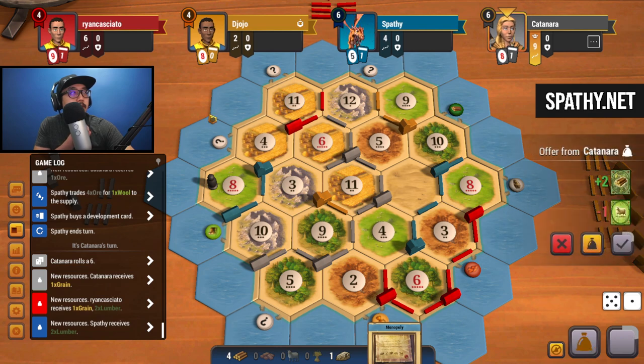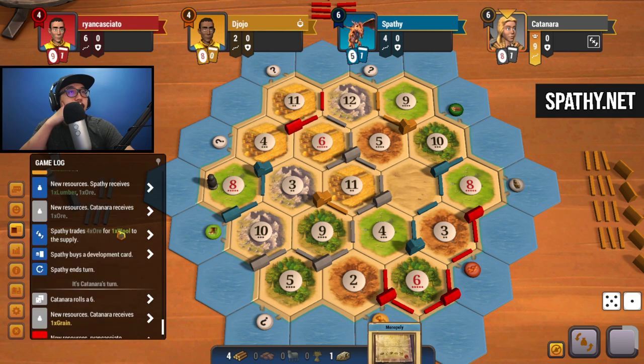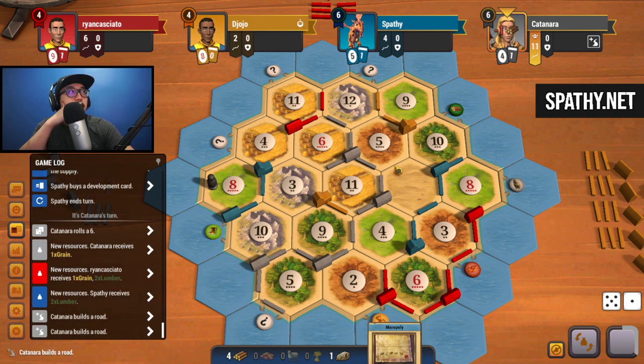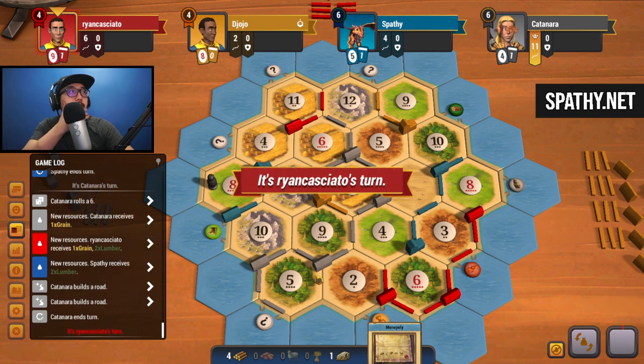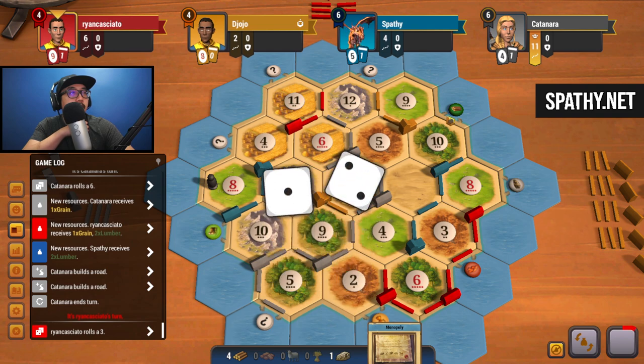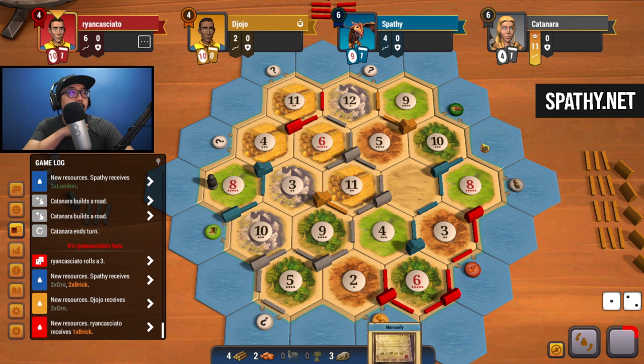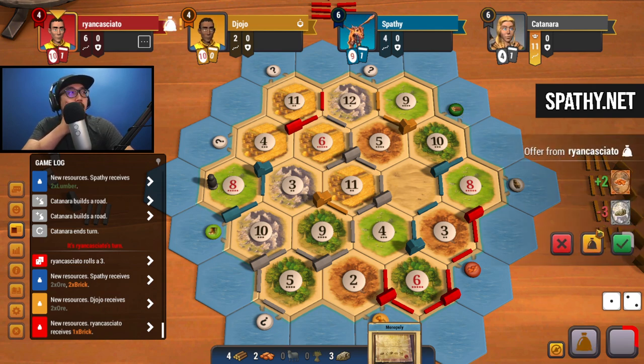We're going to keep track of what's going on here - people need sheep. Gray is going for the 3-for-1. They eased up lumber and brick, so we're now going to do mono for lumber or brick. Three - some more ore and brick going out. Mono for ore potentially after we secure this. Right now we have a bunch of wood - who would make that trade? No.